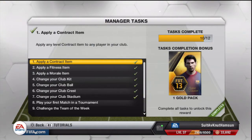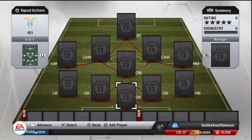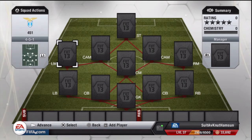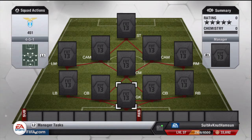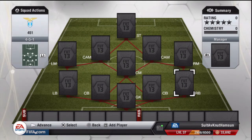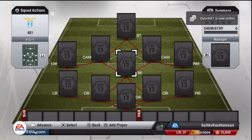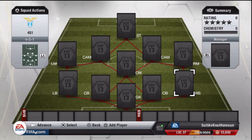Defensively, you want all four defenders to stay back. If you manage to do that, any four-back formation is quite solid defensively. Your center midfielder and your right and left midfielders, if they have the correct work rates, will get back after a while as well. You want low-high if possible, but normally that's not possible for your fullbacks - something like medium-high or medium-medium is also fine.